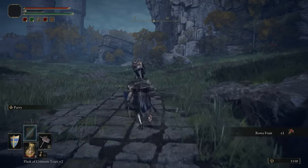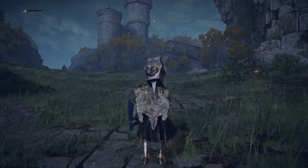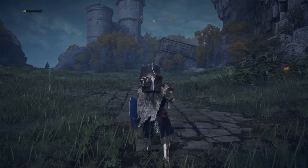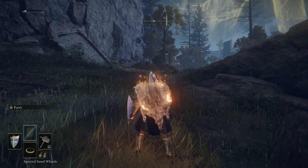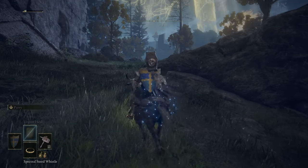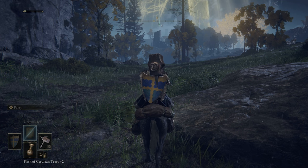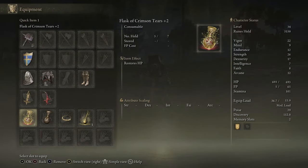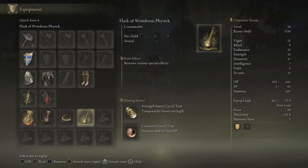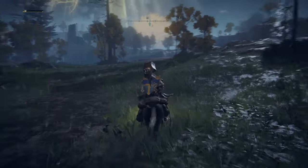That may be her castle right there. I accidentally used an item — guess it is what it is. Let me check this flask — I know this one gives me my buff. That's the FP flask but I took the charges out of it and put them with the health flask. I need to get in the habit of calling things by their Elden Ring names instead of referencing Dark Souls.